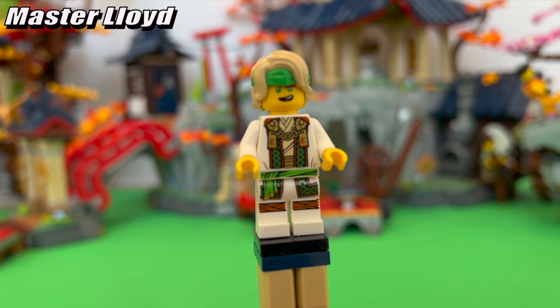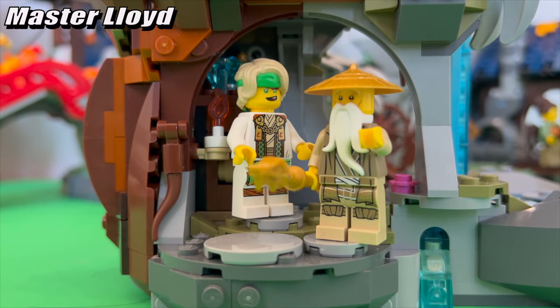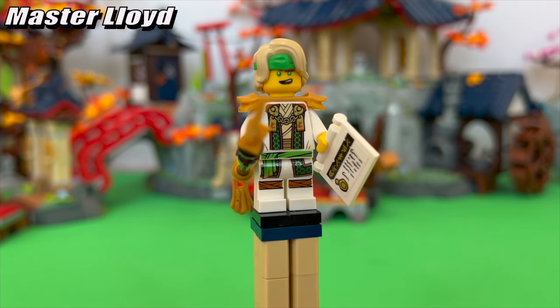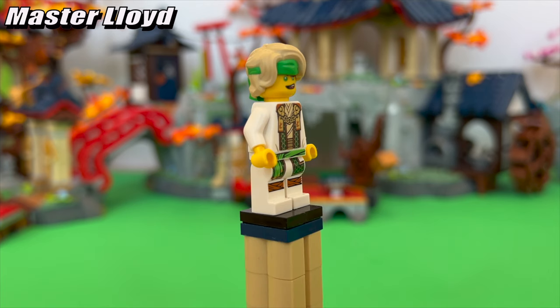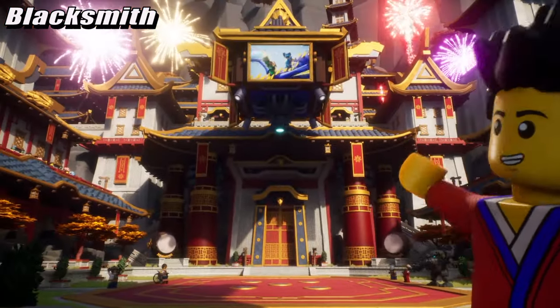I like how they kept a youthful aesthetic for Lloyd while still portraying him as a master, since he still has a lot to learn to become that typical wise ancient ninja master. He does come out decked out in armor, a little paper, and a staff decorated with his signature weapon on it, but I prefer to take all that off since this is how he looks in the show.